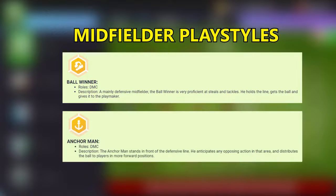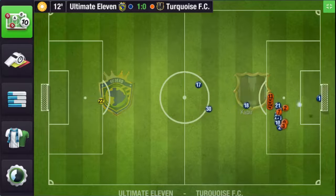Now let's talk about Anchorman. This playstyle is only for DMC roles. The Anchorman stands in front of the defensive line, anticipates any opposition action in that area, and distributes the ball to players in more forward positions.